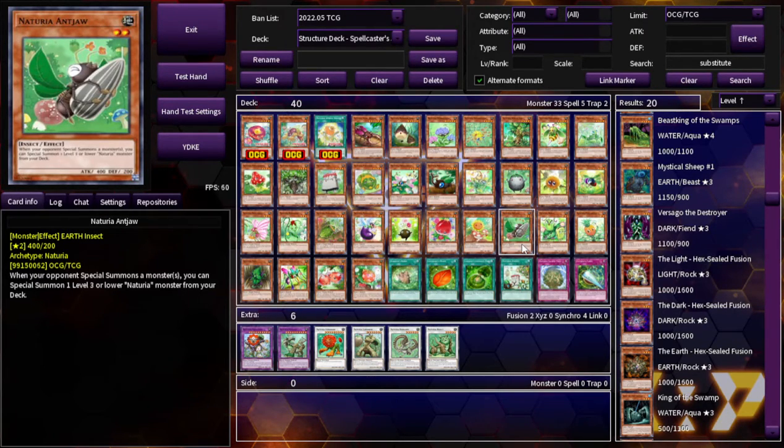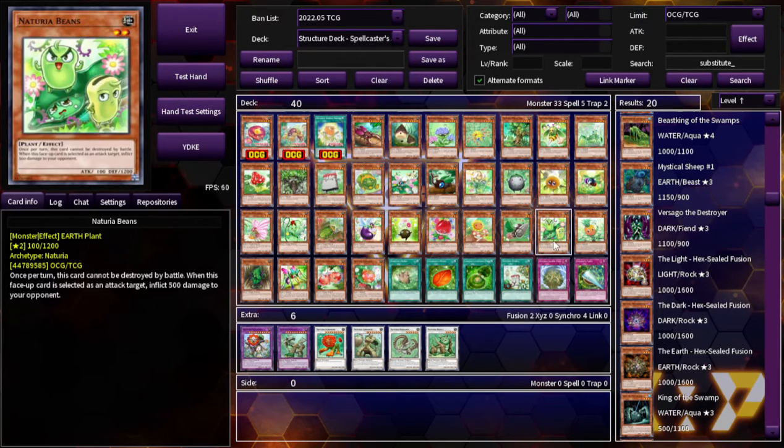Naturia Antjaw: when your opponent special summons a monster, you can special summon one level 3 or lower Naturia monster from your deck. It sucks that they have so many cards that only depend on your opponent — that just sucks. Naturia Beans: once per turn, this card cannot be destroyed by battle. When this face-up card is selected as an attack target, inflict 500 damage to your opponent.